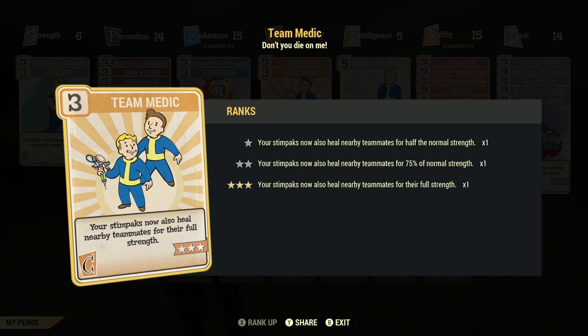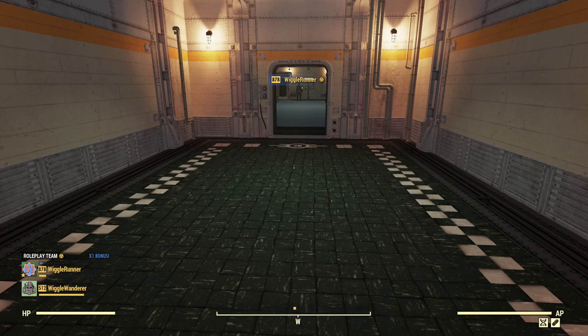There are a few things I'm curious about, but the first thing I want to test is what 'nearby' actually means — how close is nearby? I've experimented with this perk recently and come up with mixed results, so I've wondered how close you actually have to be. Here I am inside my vault with a teammate as far away as possible, and I suspect this will not be close enough.